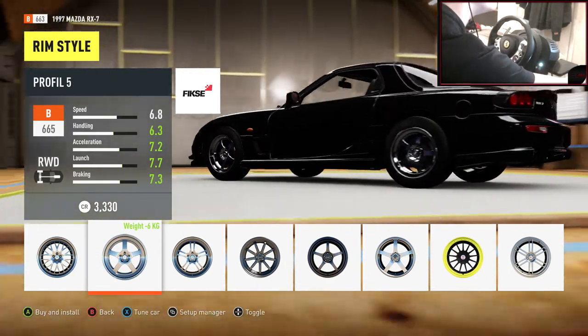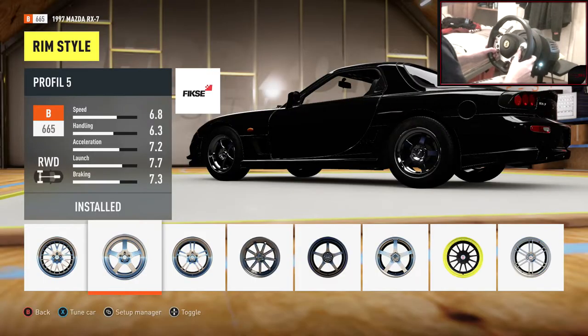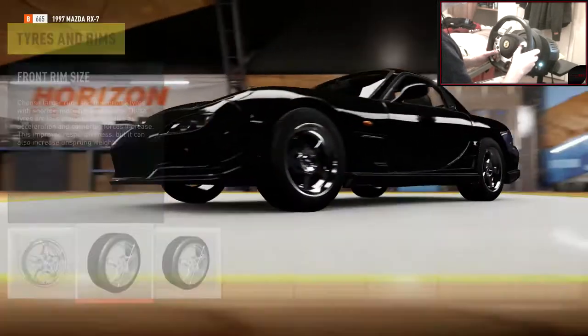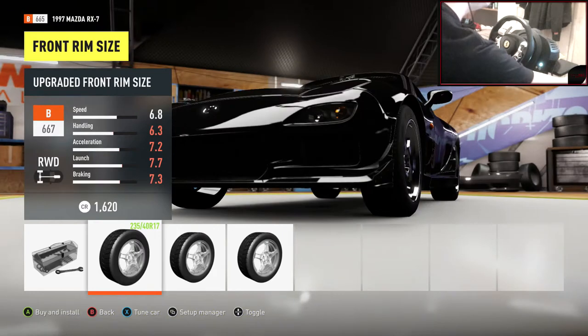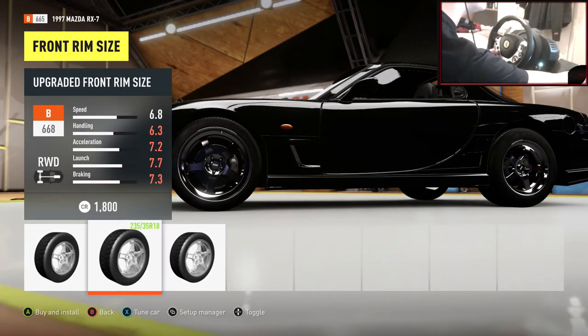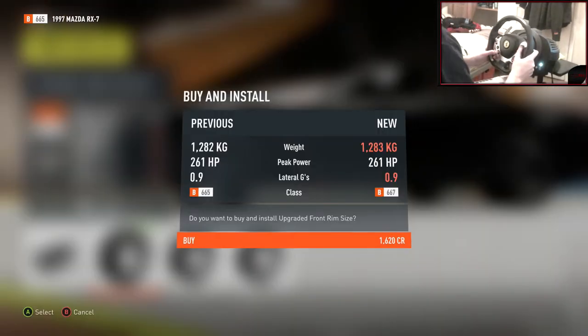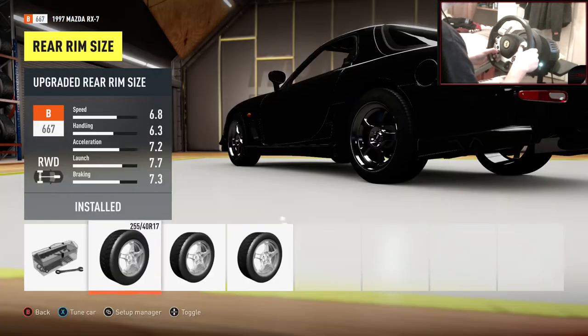They look pretty sick on it. Let's go with those FK SC - FKSC SE Profile 5. I'm going to make those black in the paint section but I'll leave them as they are for now. Let's make this a tiny bit bigger - does that look ridiculous though? Kinda looks a little bit too big. Let's just go 17s - don't want to go too big. Let's just go the first upgrade on rim size, which is 17s.